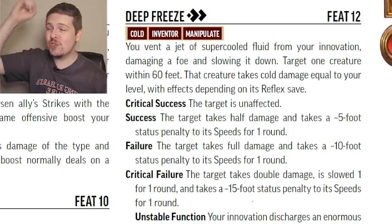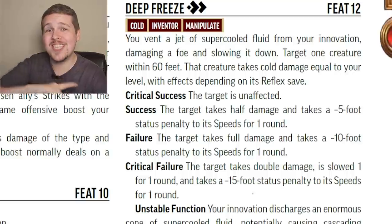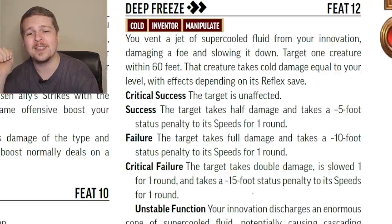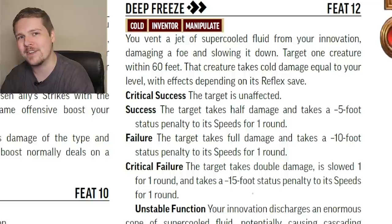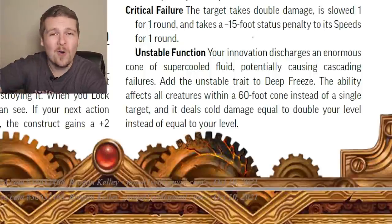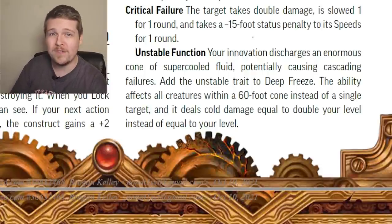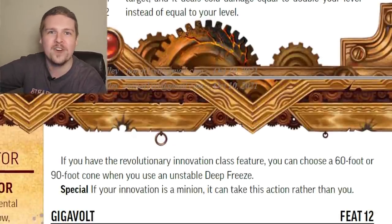Deep Freeze: for two actions, you spray a target within 60 feet with a jet of cooling liquid. The Reflex save is against your class DC. If they crit succeed, nothing happens. Normal success deals cold damage equal to half your level and a five foot speed penalty for one round. A fail is cold damage equal to your level and a 10 foot speed penalty, and a crit fail is cold damage equal to double your level, slowed for one round, and a 15 foot speed penalty. If you give this the unstable trait, you can make it a 60-foot cone, all creatures make their Reflex save, and the damage is doubled before the save. If you're level 12 and someone crit fails, they're taking 48 cold damage. At level 15 you can increase the range to a 90-foot cone.